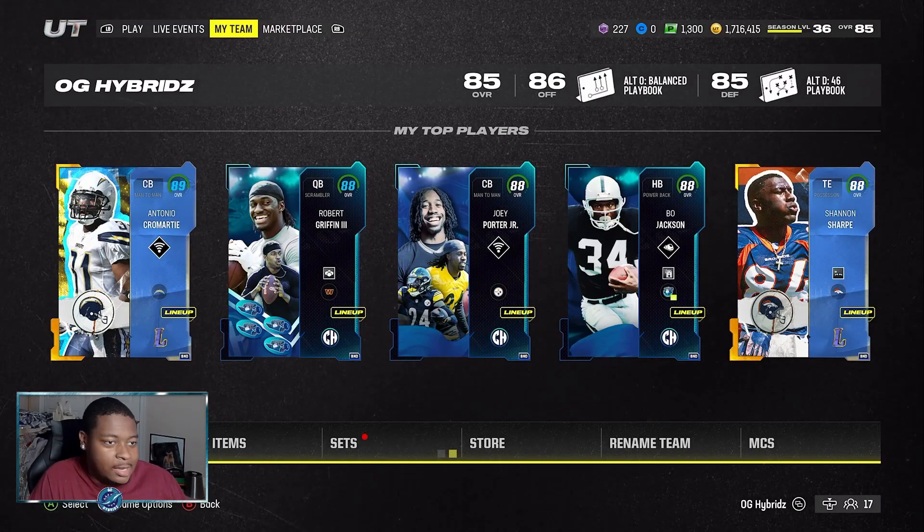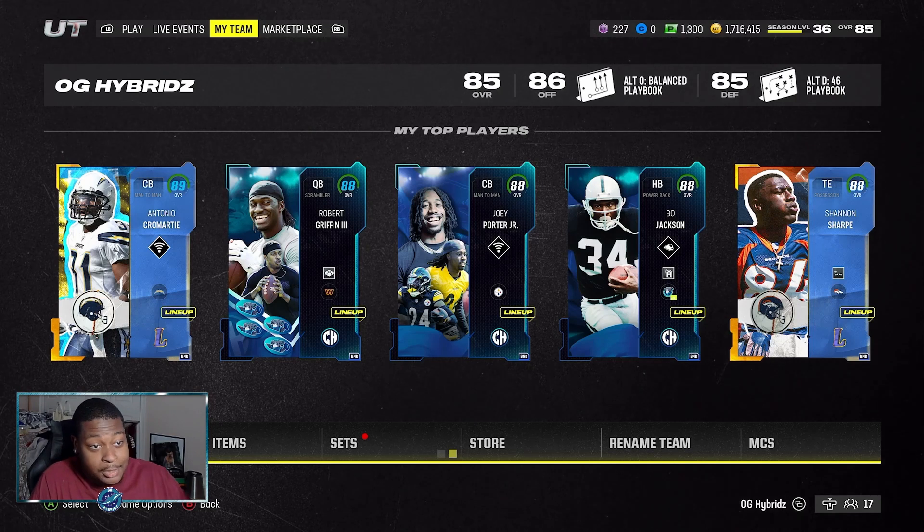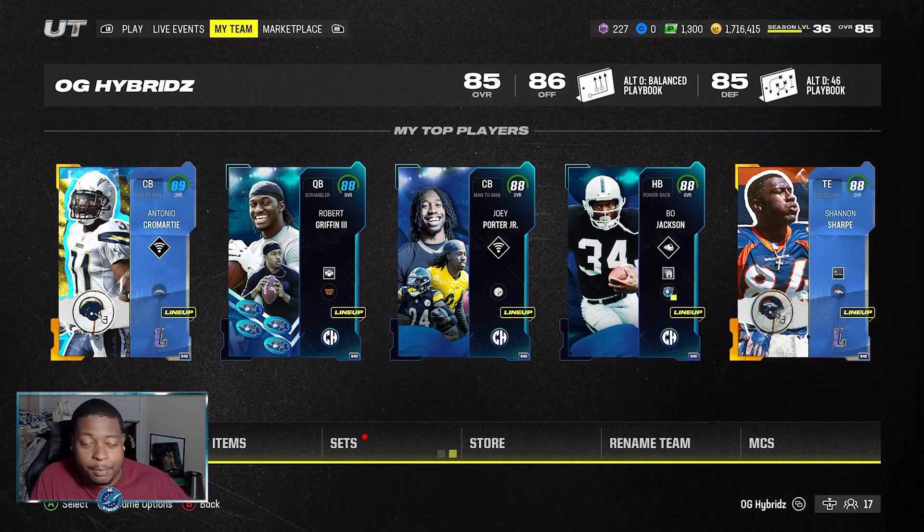Hyper family, it is time for the long-awaited lineup update. As you can see right here, our top players are Cromartie, Robert Griffin, Joey Porter, Bo Jackson, and Shannon Sharp. But I promise you the team is way more deeper than what it appears on top.